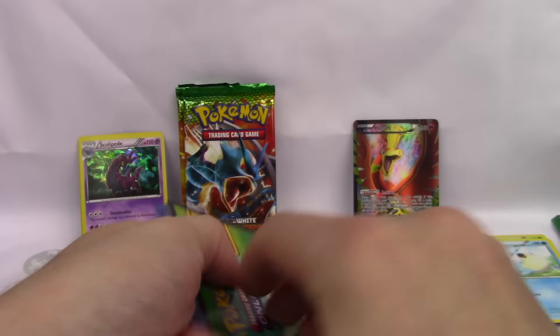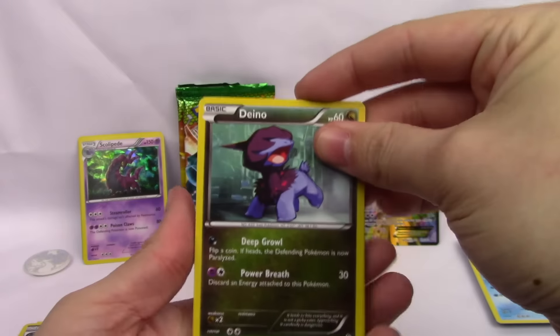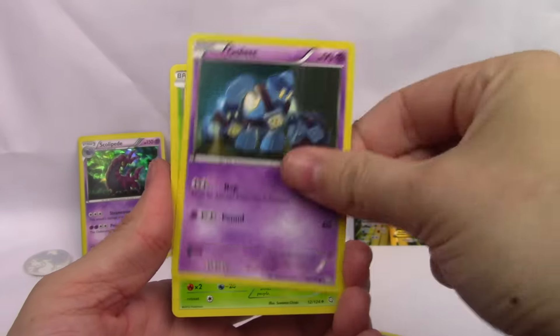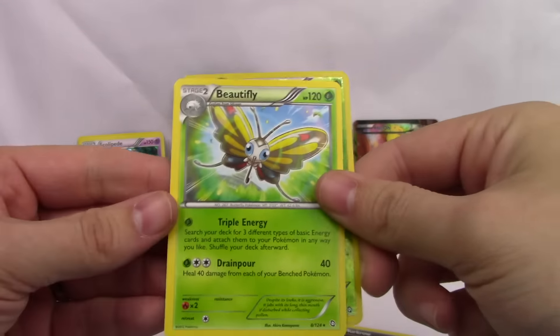I may end up going back and buying some more of these just so I can open up old packs — they weren't that expensive, actually a pretty good deal. We have a Dino, Timburr, Bidoof, Murkrow, Gulpin, Roselia, Skuntank, a Flaaffy, Roserade, and a Beautifly.